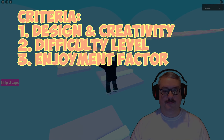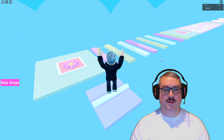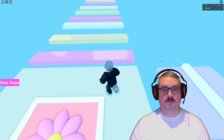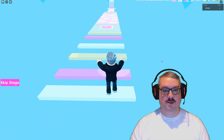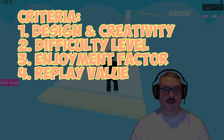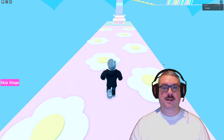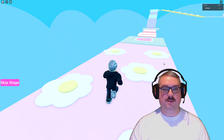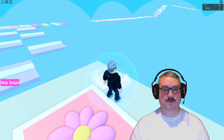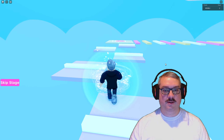Third, we're going to look at enjoyment factor. When it comes to an obby course, fun is the name of the game. It's not just about obstacles, but also unique features, surprises, and a sense of accomplishment when you complete the course. And fourth: replay value. The ultimate test of a great obby course is how much you want to play it again and again. A good obby should have different challenges or outcomes each time and leave you feeling eager to conquer it all over again.